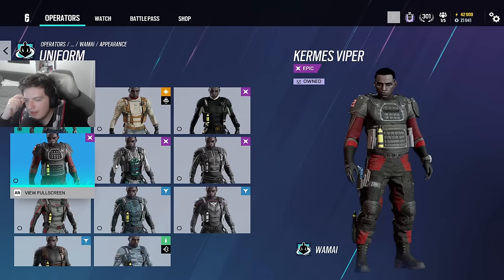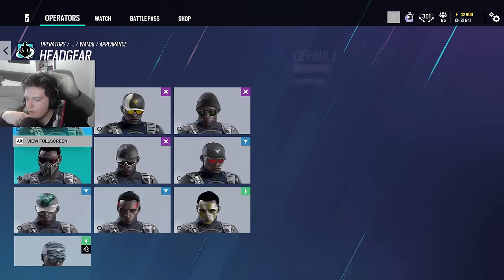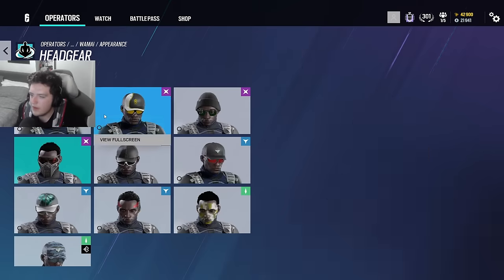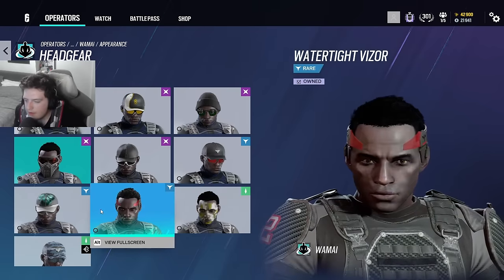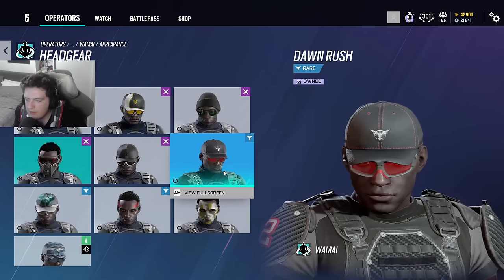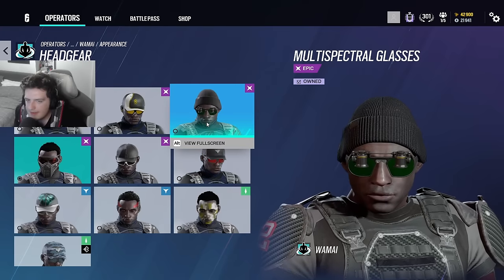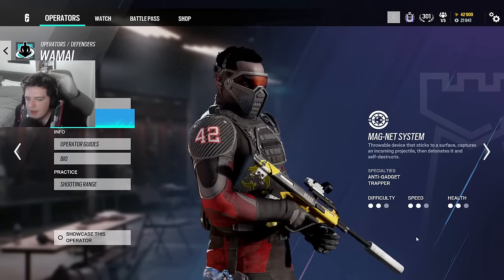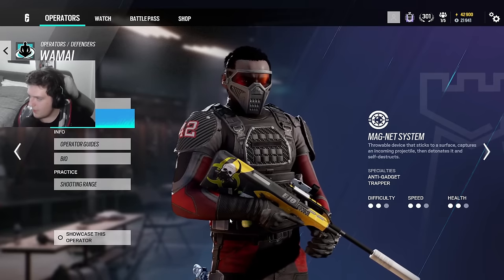Mira — I don't think I have anything too special for her. She has a unique SI set that's probably the most interesting one I own. There are grand larceny and pro league recolors, but nothing really special overall.